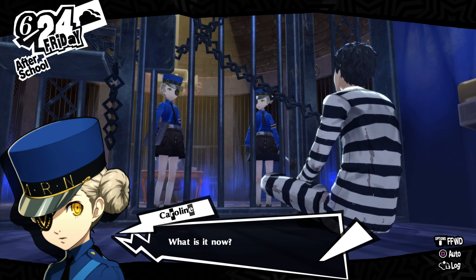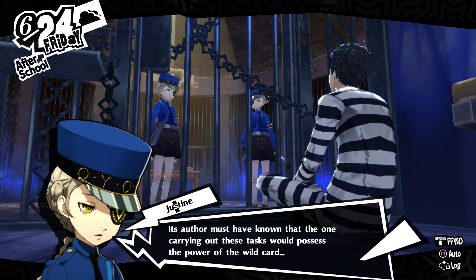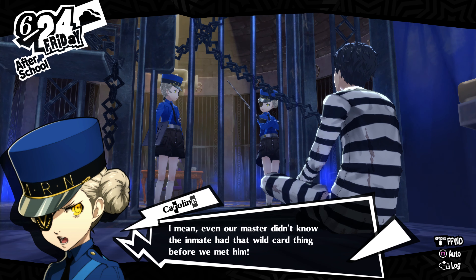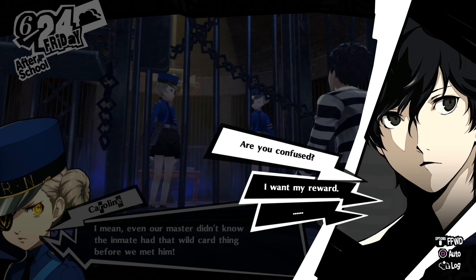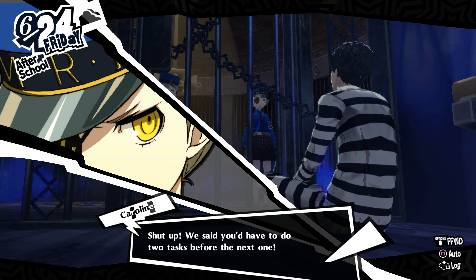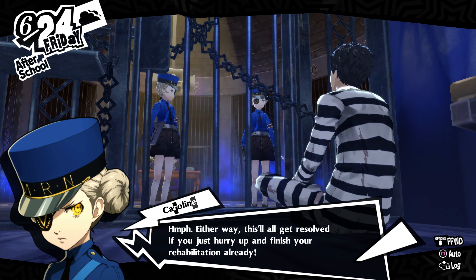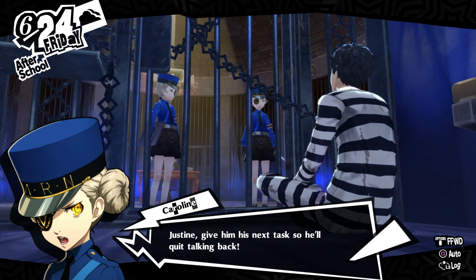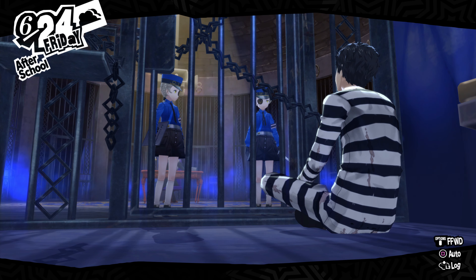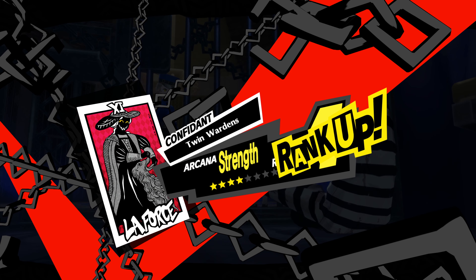Don't worry yourself too much over one measly prisoner. All we gotta do is get the most out of this wildcard thing and make him work hard at his tasks. The wildcard — the more I consider this list, the stranger it seems. Its author must have known that the one carrying out these tasks would possess the power of the wildcard. Even our master didn't know the inmate had that wildcard thing before we met him. We said you'd have to do two tasks before the next one. This will all get resolved if you just hurry up and finish your rehabilitation already. Alright, rank 4.